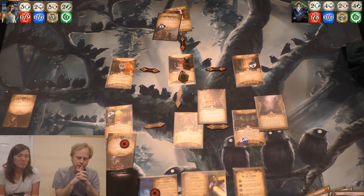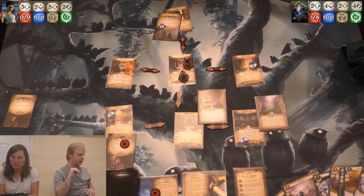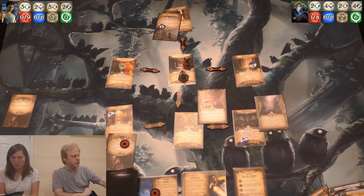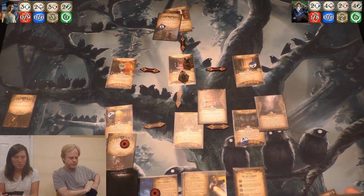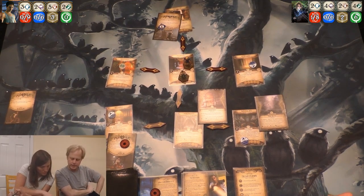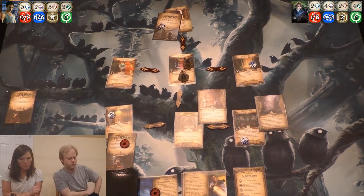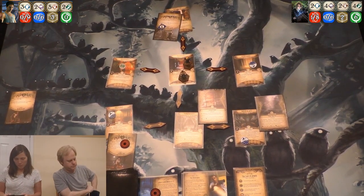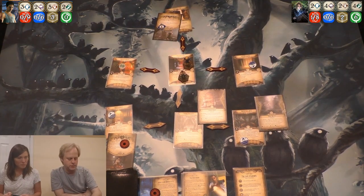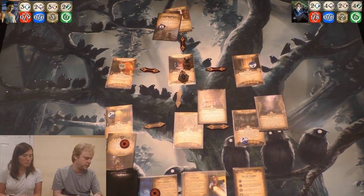So let me go first. I'm going to play Monster Slayer against this Scenarian Deep One and spend two on Physical Training. That's a deep one — I can use that. I am at five, six, seven, eight versus two. Minus three — that guy's dead because we're using Monster Slayer's ability. We exhaust boxing gloves and look through the top nine cards for a spirit card.